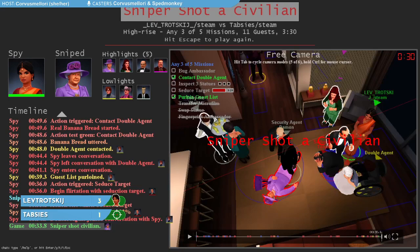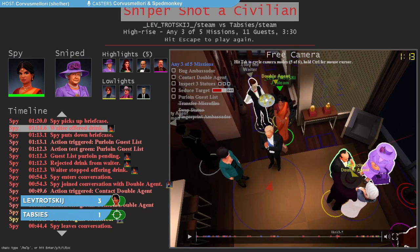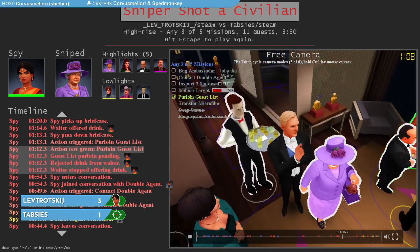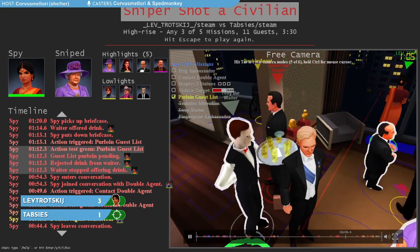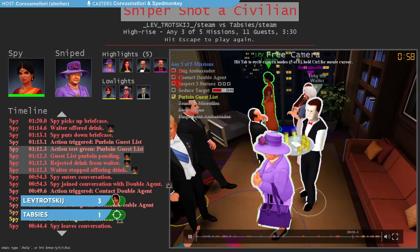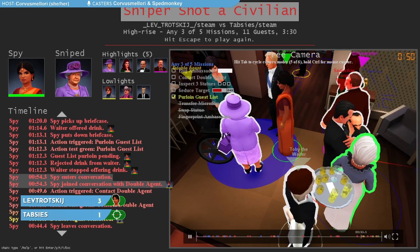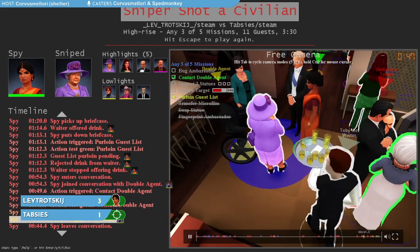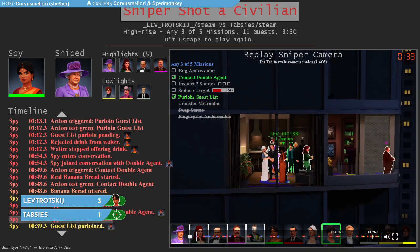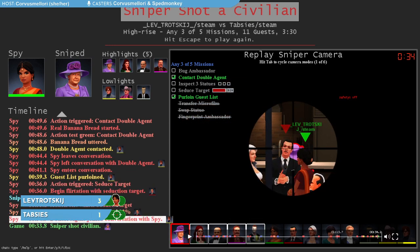It can be so difficult to figure out who caused a purloin to happen. This is where we triggered the purloin with a green action test, and now we have to watch all the people that Toby offers to. The sniper has to memorize: Orange Sari rejects, Duke rejects, Queen rejects, then Pearls rejects. If the sniper isn't keeping track of every single person in that chain, when the list finally disappears, they don't necessarily know who triggered it. In this case, the sniper remembers Queen was in the chain, sees the list disappear, thinks it may have been Queen, and takes the shot onto Queen. It's the wrong shot, and that means Lev as spy is the winner.